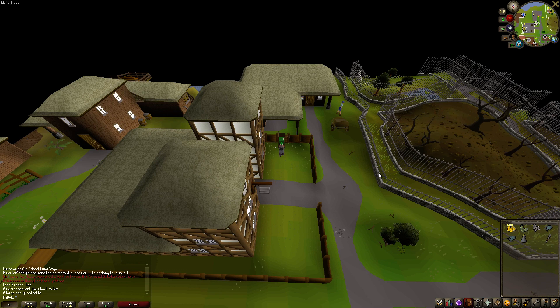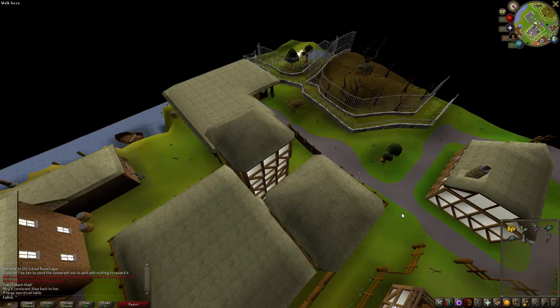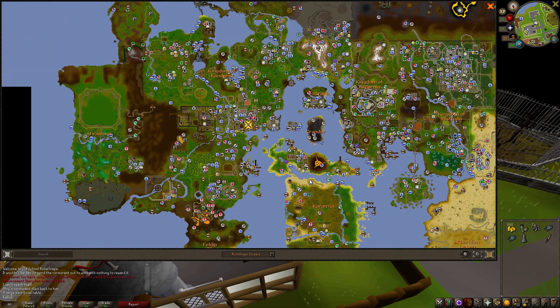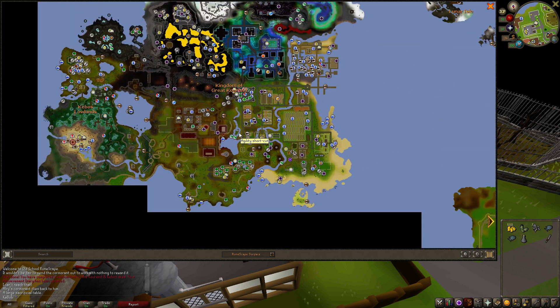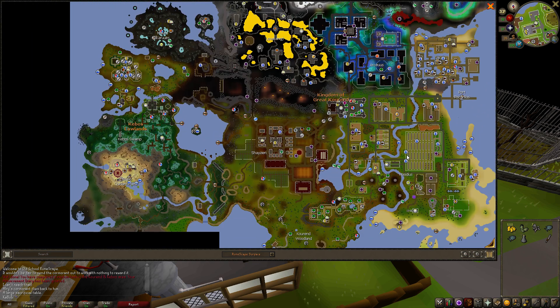It would be much better than my current method of home teleporting to Lumbridge, walking to Port Sarim, and then taking Veos to whichever of the two places I'm going — he can either take you to one area or up here. Yeah, it's not fun. I want more teleport options around here.